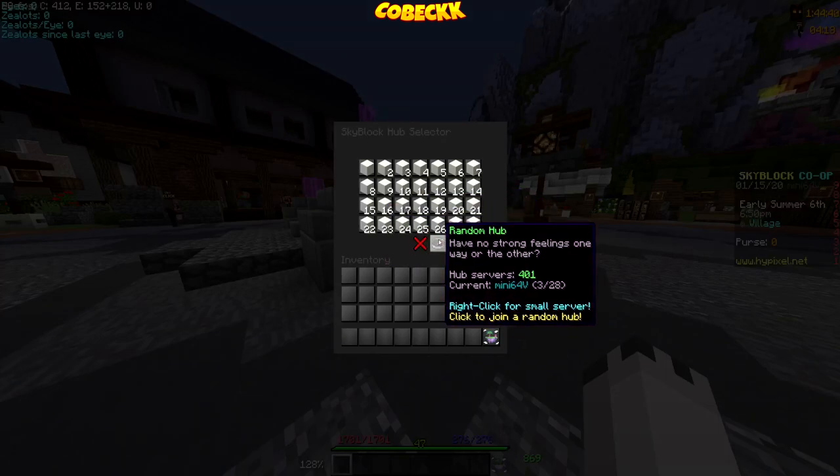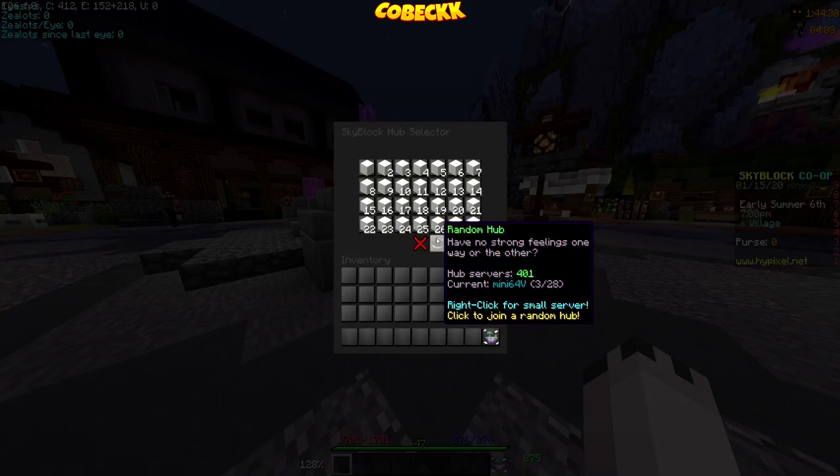But if you click down here, there's a 'Random Hub' and it says 'Have No Strong Feelings One Way Or Another' — hub servers 401. And it says 'current mini lobby,' which means there can only be 28 people.